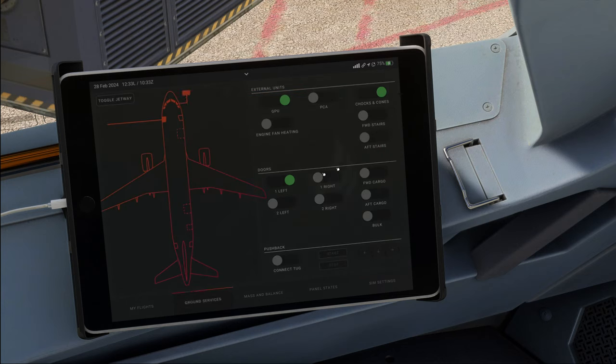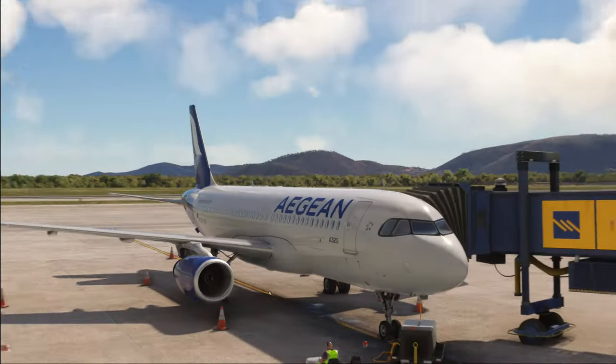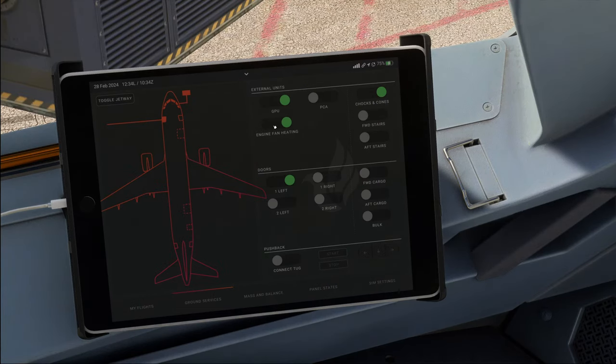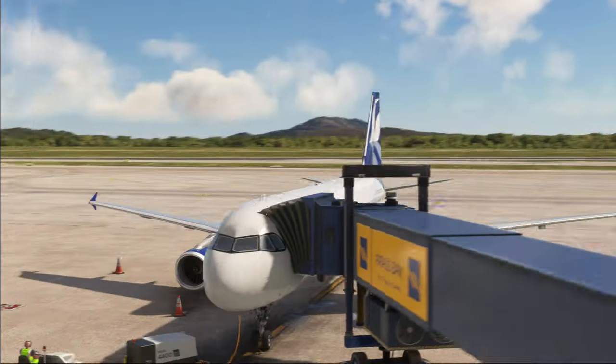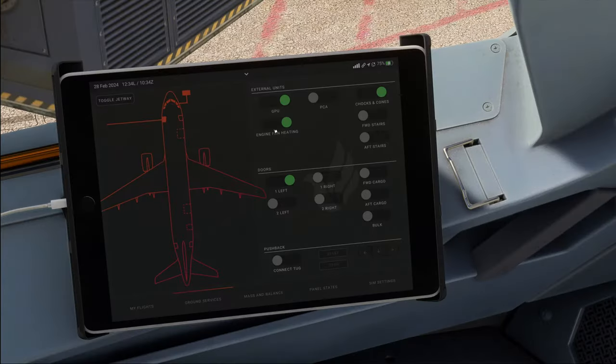Ground services have changed a bit. Engine fan heating is a rather important option — I actually had to do fan heating for the first time in my life since moving to flying Airbus. It basically means a ground staff member with a pre-conditioned air unit heats up the fan blades from outside, serving to de-ice them, because fan blade icing is a possible issue. Phoenix have vastly improved the icing model. Turning that on, it looks like there is no 3D model associated with it yet.